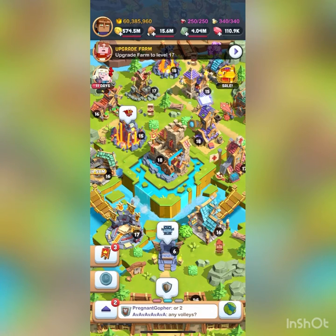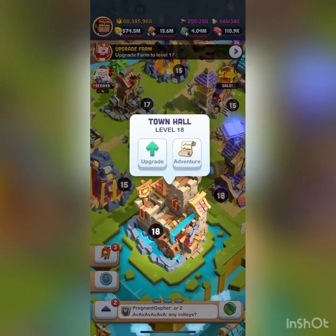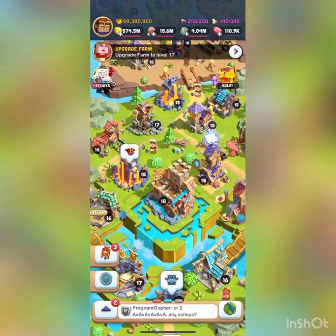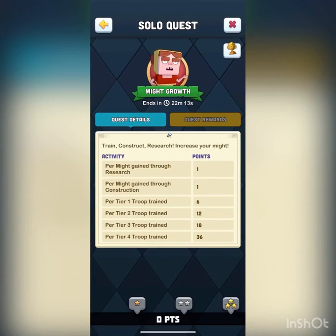The very first thing I want to tell everybody is get your town hall to level 10. There is absolutely no point in being below town hall 10. Once you get to town hall 10, you can unlock tier 2 troops, which are called guards in this game.